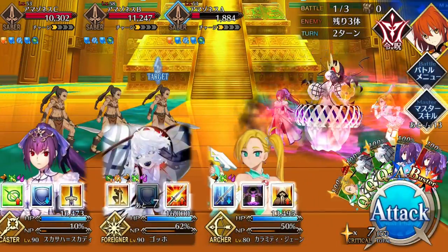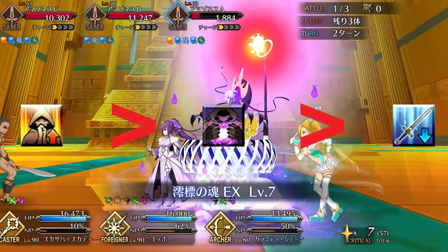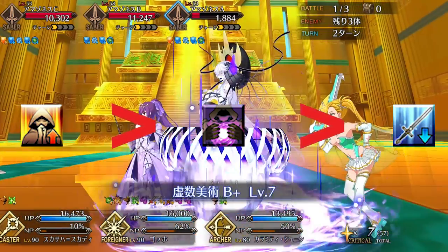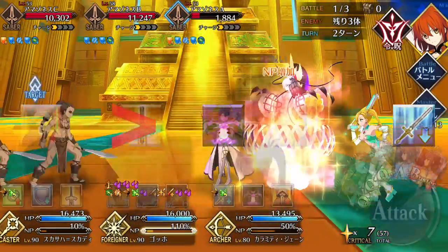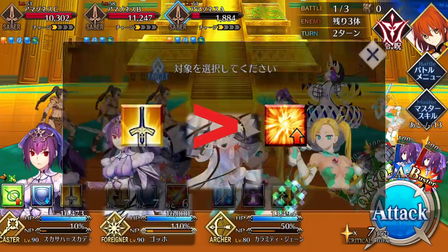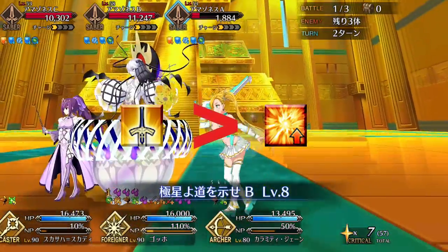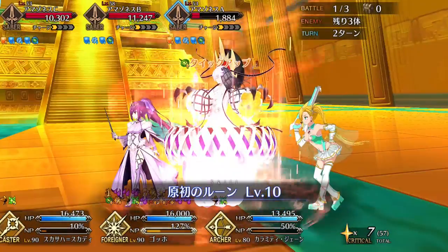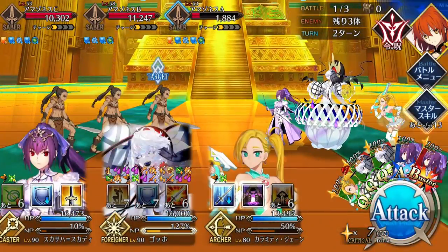Skill level priority for Jane is simple: Polar Star first because it's what her entire kit is based around, followed by Galaxy Messenger for more damage, and then Sabotage last. For Append skills, it's really only worth getting the NP charge to help her with her NP spam, followed by that extra card damage, but the anti-Foreigner buff isn't all that helpful on Jane.